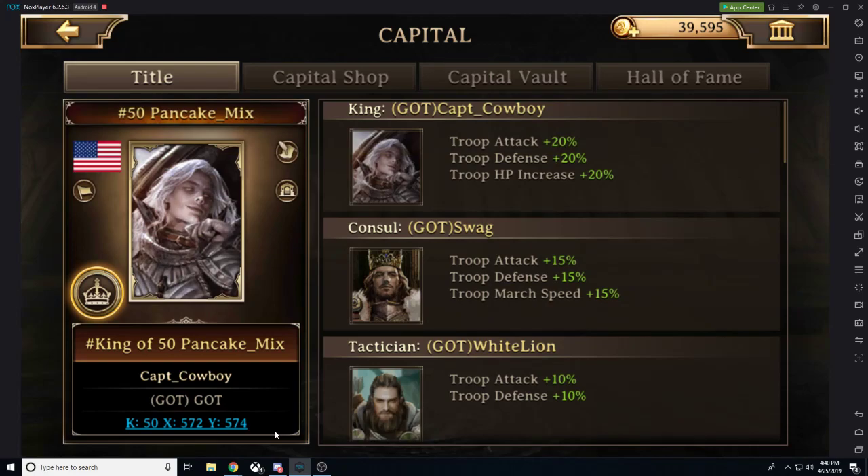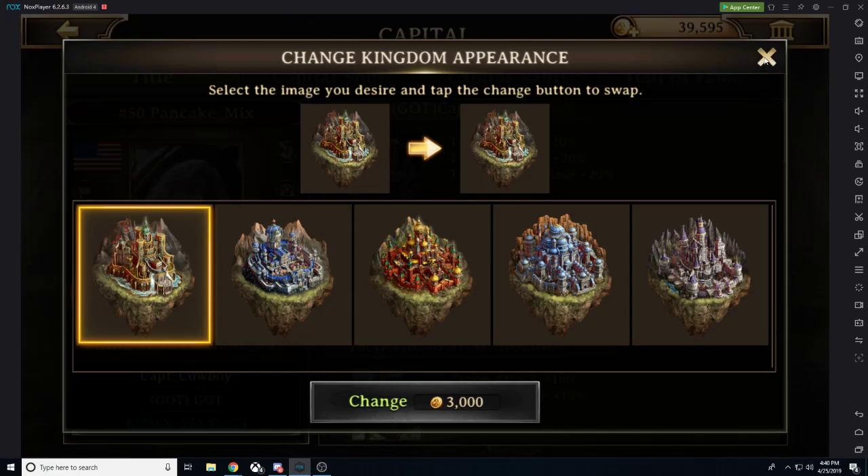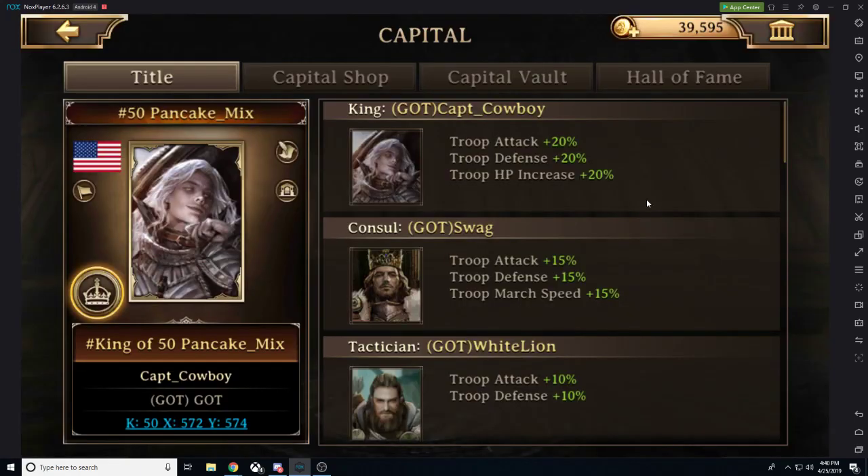When we open up the capital we can see that we are the king. This is really special because I can show this to you as the king of Kingdom 50, which is named Pancake Mix. We can change the flag, change the name, and change the castle skin if we'd like. We also have a list of the different titles available in the kingdom.